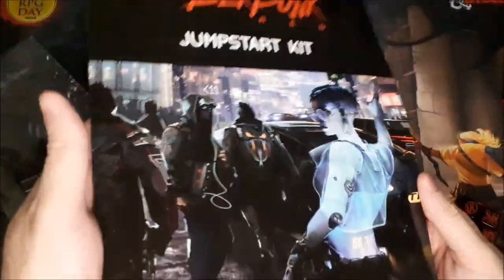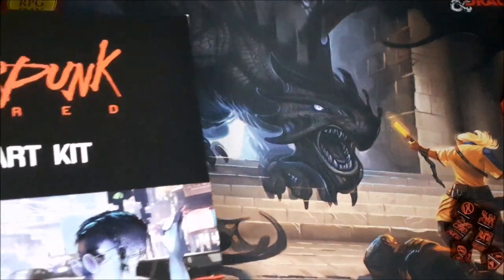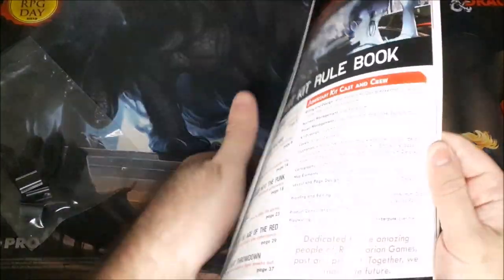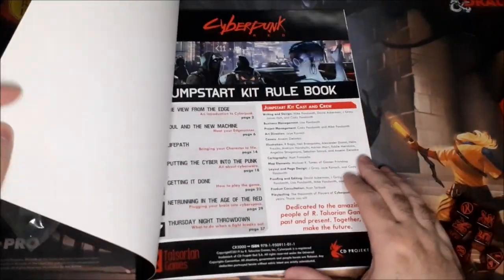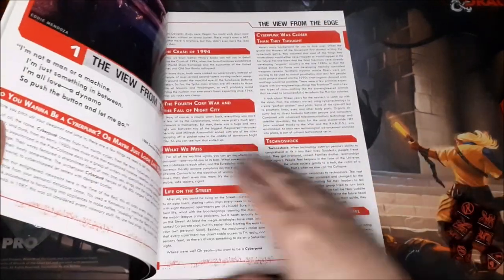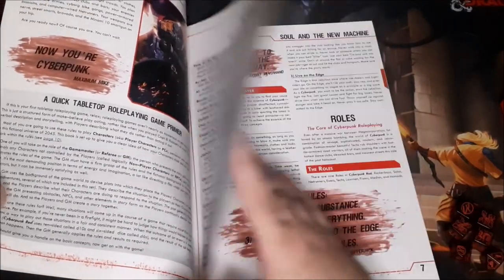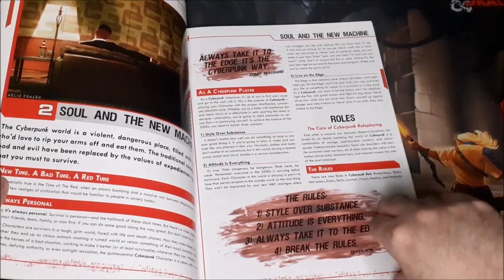Here we have the jumpstart kit rule book. This will be the rules for the game master and the players to look through. I'm not going to dive into the actual rule set at this point, but the layout looks really nice. There looks to be some pretty decent artwork in here.